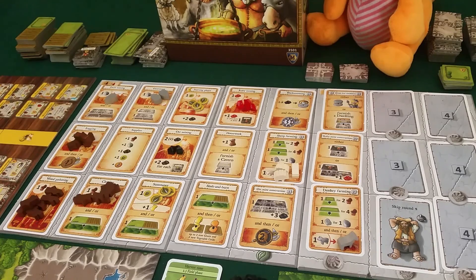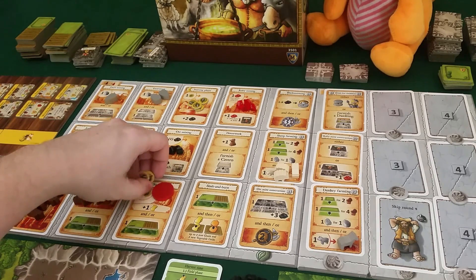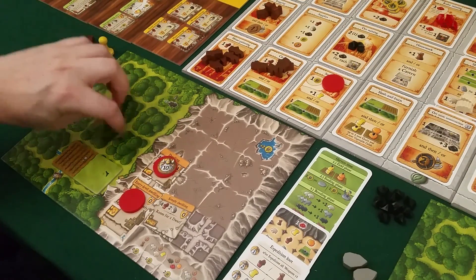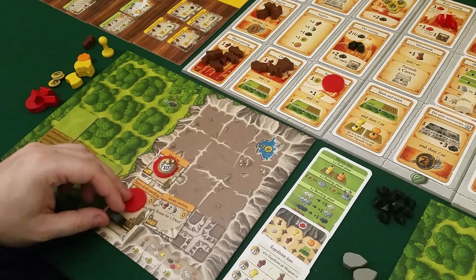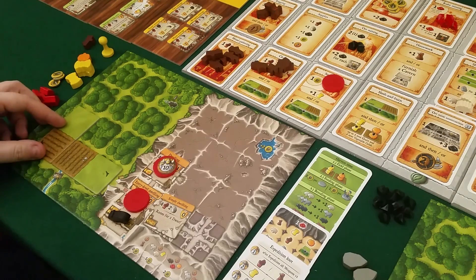I'm first player and I need to plant my crops, so I'll go for the sustenance space where I get three food, another wheat, and another farm tile - the most important part. I'll put it down like this, covering up a wild boar, so he comes to me and can live in my cave. I have room for two animals in the dwelling.